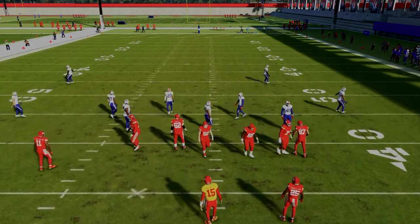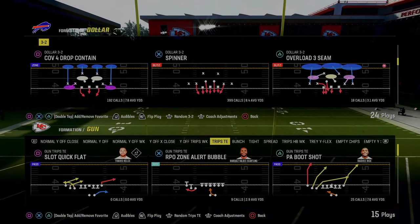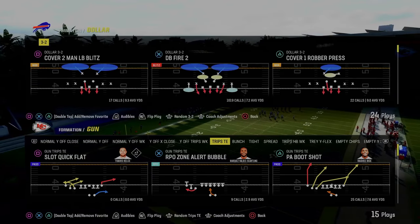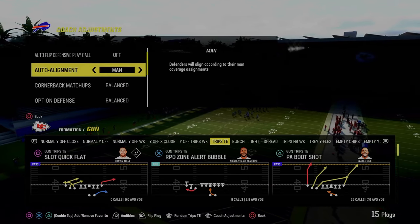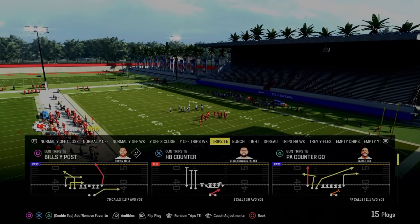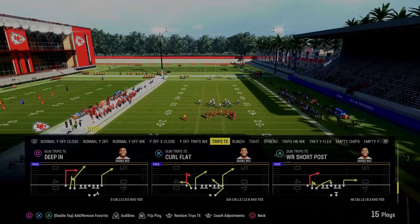For the next adjustment out of Trips Tied In, we're going to utilize a cover four — sorry, Cover 4 Drop Contain — and go back to the free safety sub package. You want to have your match set to on and auto flip off. You can have man alignment on if you want, and this will create a slightly different alignment that gives us some advantages against trips.